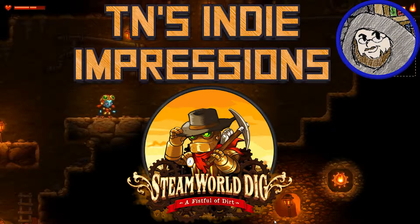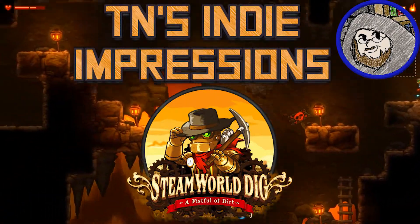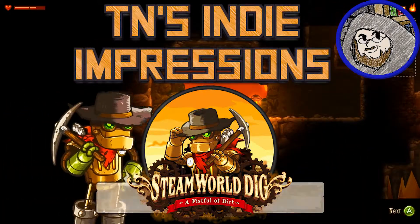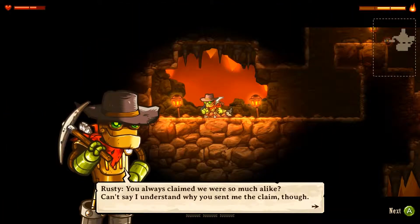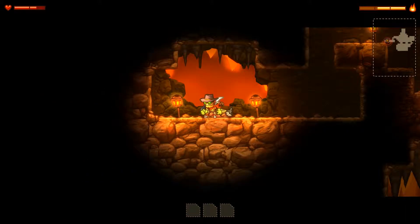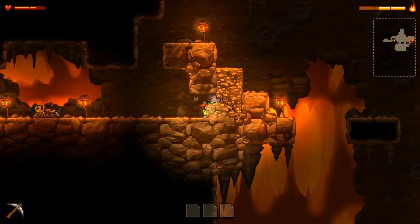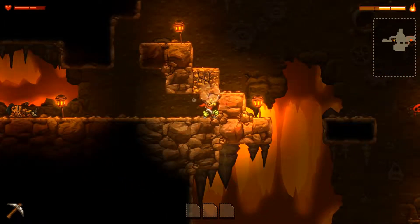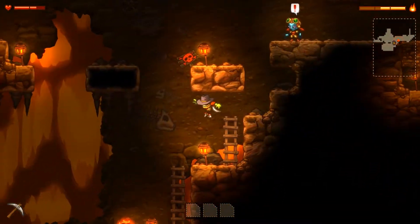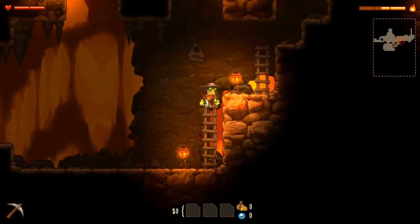Hello everyone! My name is Clay and welcome to Terminally Nerdy's Indie Impressions, where I take a look at independent and small, non-AAA titles, giving you my quick first impressions after at least two hours of playing them, because if it's good enough for Steam refunds, it's good enough for me. And today I'm going to be looking at a cute little steampunk metroidvania created by Image and Form, a small dev team who've made a bunch of games in the SteamWorld universe. It's called SteamWorld Dig 1.